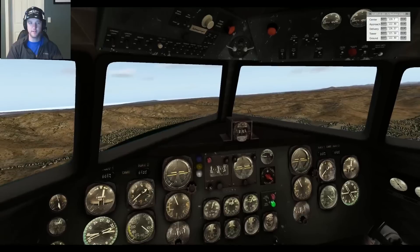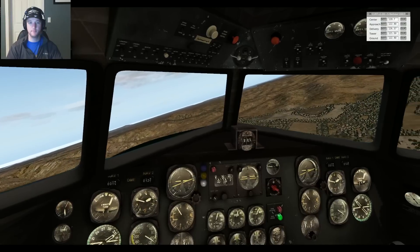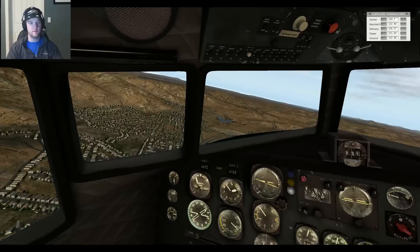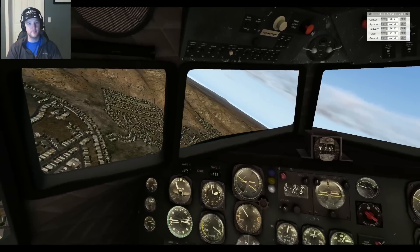Gillespie Tower, 410 Alpha Delta, loud and clear now. Douglas 7, 310 Alpha Delta, sorry about that. Left Allen, 27 right, clear of land. Clear of land 27 right, Douglas 410 Alpha Delta. Left traffic it is, no sweat.